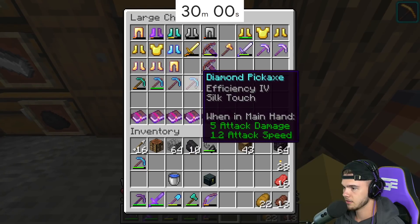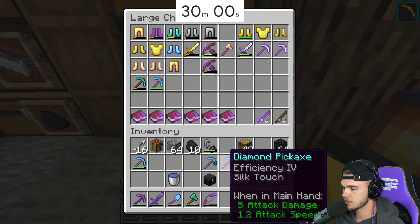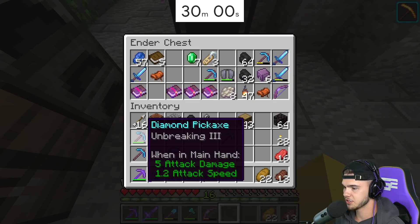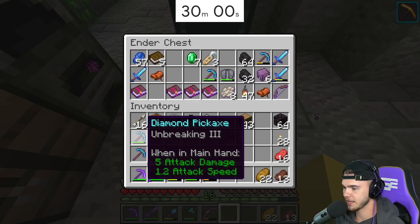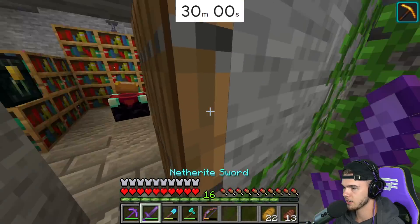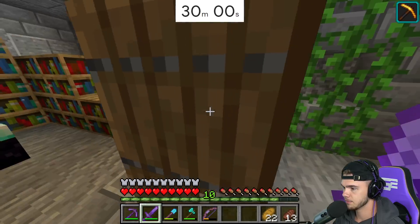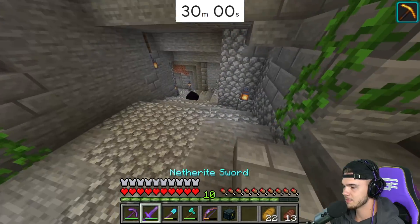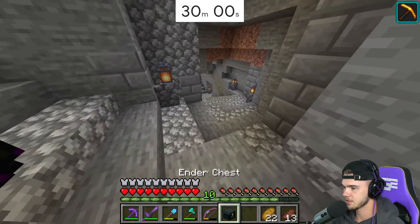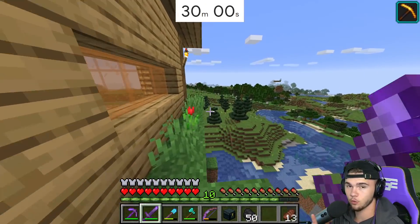Fortune Two, Efficiency Four, Unbreaking Three — perfect. Efficiency Four, Silk Touch — perfect. I just realized we have an Unbreaking Three pickaxe in our inventory. Let's combine the Unbreaking Three and the Efficiency Four Silk Touch really quickly before we go mining. 14 levels, 6 levels — done. It is time, 30 minutes mining in a straight line, let's go.